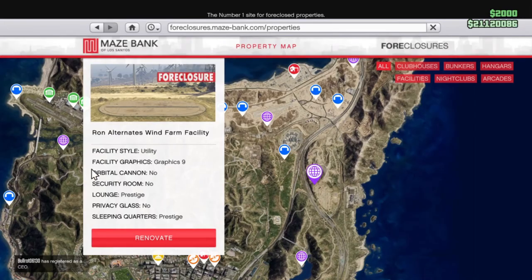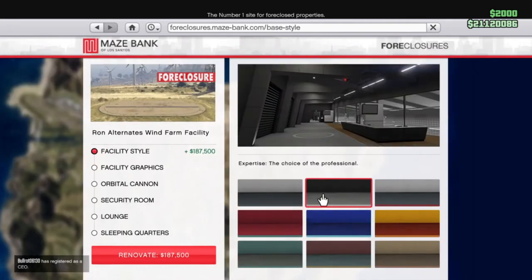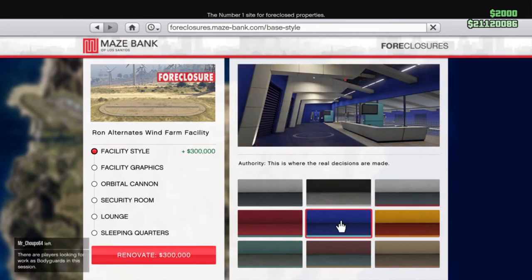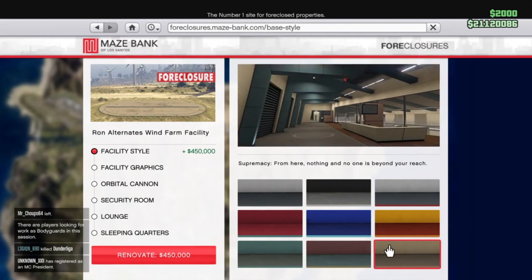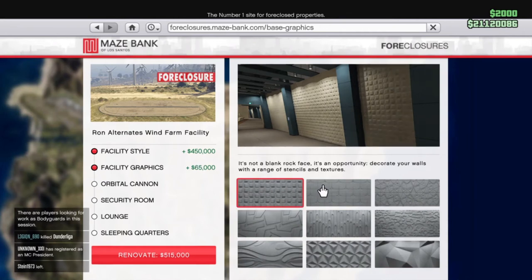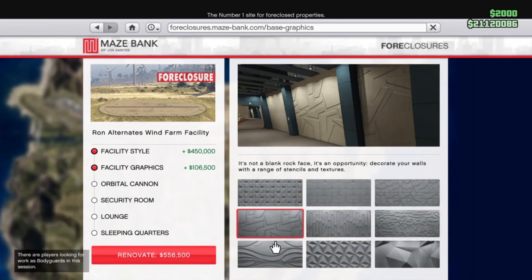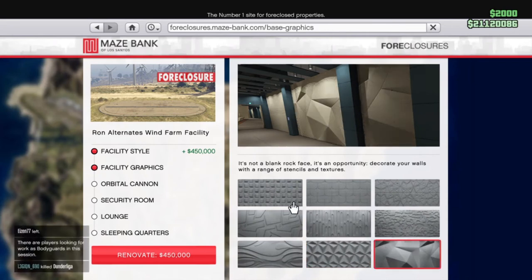The last property on this list is the Facility. The Facility is not the best property to buy in the game, but it does allow you access to the Doomsday Heist. Much like the Arcade, you have to own a Facility to complete it. You can join a friend to complete the Doomsday Heist, but if you want the perks such as the cash rewards and also the free 'remove cops' feature, then you have to own the Facility yourself and be the heist leader.